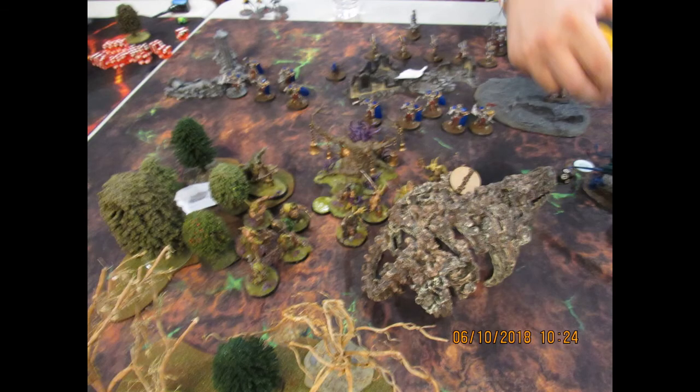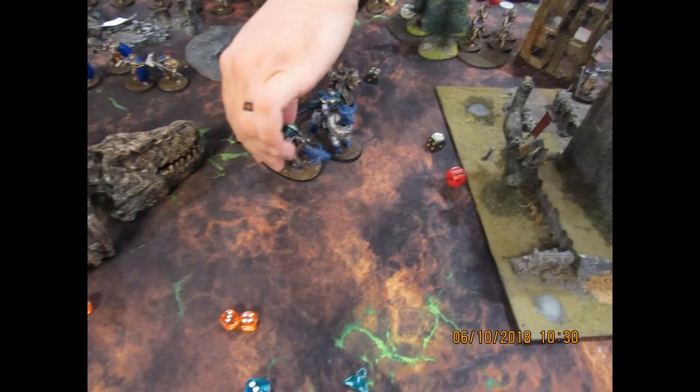Over here I just moved my Harbinger of Decay so that he was in cover and within three inches of the objective, moved my Blight Kings up further to be in sort of a protective space. He did eventually take out my Great Unclean One, but that's okay — he served his role, scored a bunch of points, took a bunch of wounds, and really occupied my opponent quite a bit. He was able to knock out that Lord Celestine on Drakoth, so my opponent had to move up his Castellant to try and take that objective.